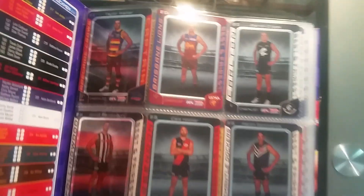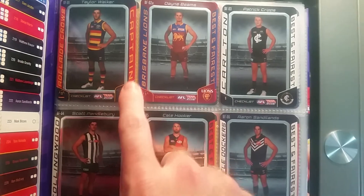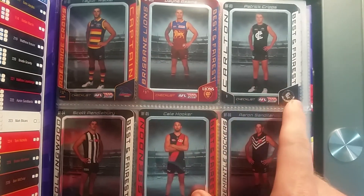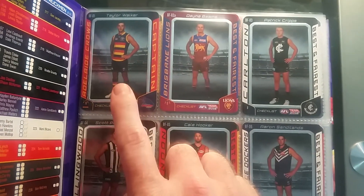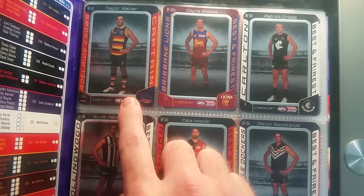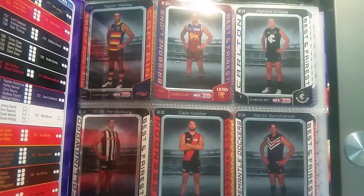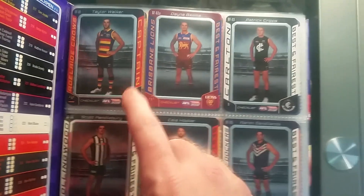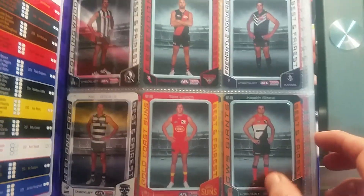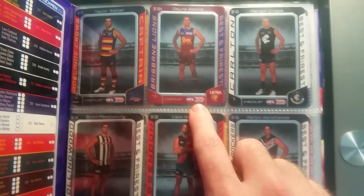These are the best and fairest cards that I've got. I found it interesting — Adelaide Crows is the only team that has a captain's card instead of a best and fairest card, which all the other teams had. That's because last year in 2015, Paddy Dangerfield was Adelaide Crows' best and fairest player, but because he got traded to Geelong Cats they decided to put Taylor Walker as the captain's card.